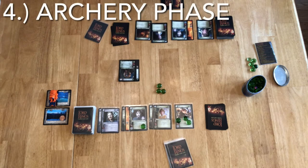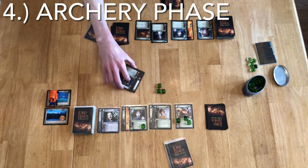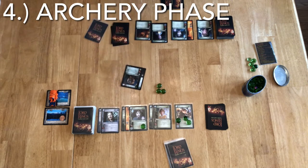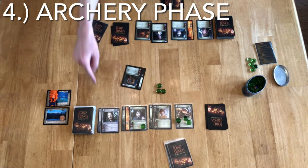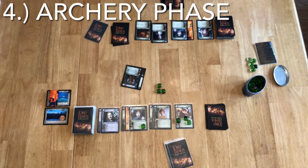The Maneuver phase is over very quickly in this case. Now we move to the Archery phase. While this Isengard Retainer is running headlong at the Fellowship, if Legolas were over there he'd still have a chance to draw back his bow — so before we fight, there's Archery fire. We look for characters who have the Archery keyword; anyone who says Archer adds one to the Archery total for their side. None of these companions are Archers and this minion is not an Archer, so we just phase right through.